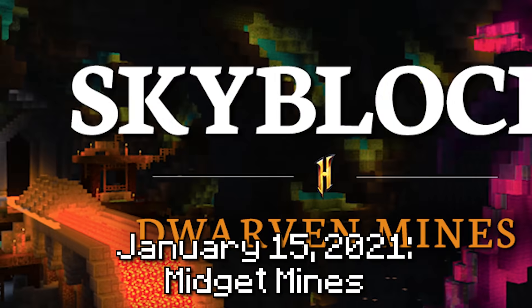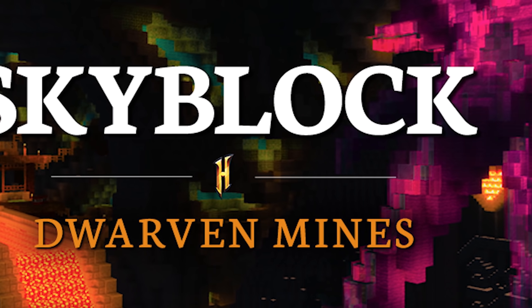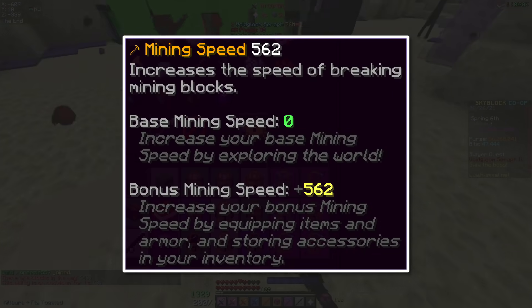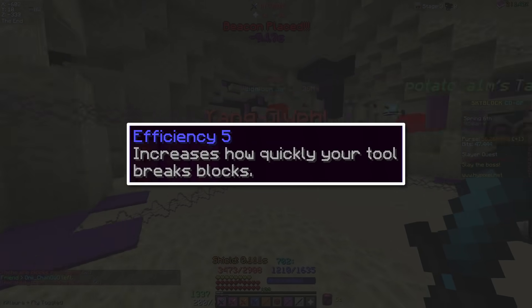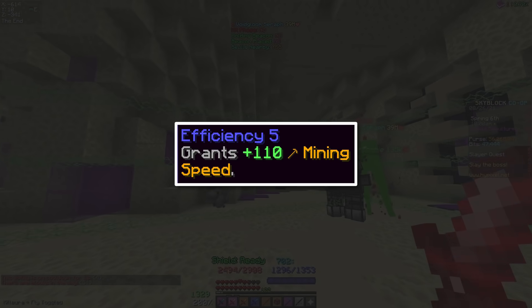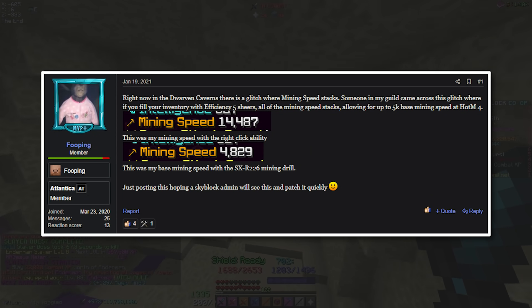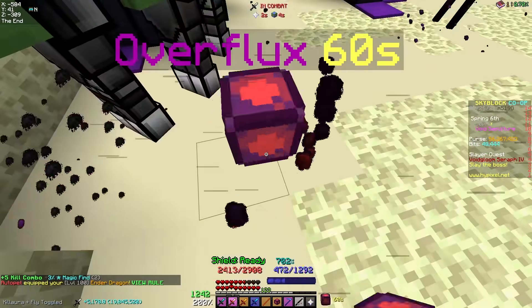Fast forward a bit to January 15th, 2021, the day the dwarven mines was introduced. Aside from mining content, several new player stats were added. One of them was mining speed, which controlled your mining speed. This meant that everything which increased vanilla mining speed, such as the efficiency enchantment, had to be adapted. But this rework was not perfect, because just a few days later, players discovered that by putting efficiency on shears and putting the shears in your inventory, you could gain mining speed. And for a few hours, people could get mining speeds in the tens of thousands.